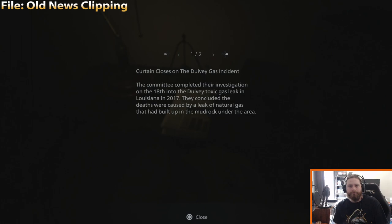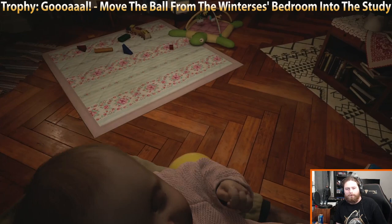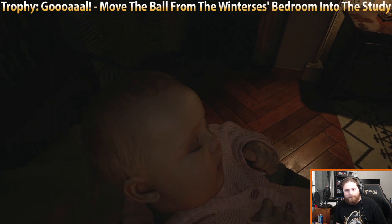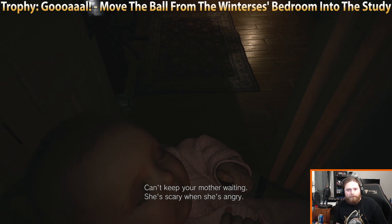Trophy goal: move the ball from the Winters' bedroom into the study. You'll notice a ball as soon as you get in Rose's room — all you gotta do is push it into the study, which is just next door. With some proper positioning, boom — easy peasy trophies.